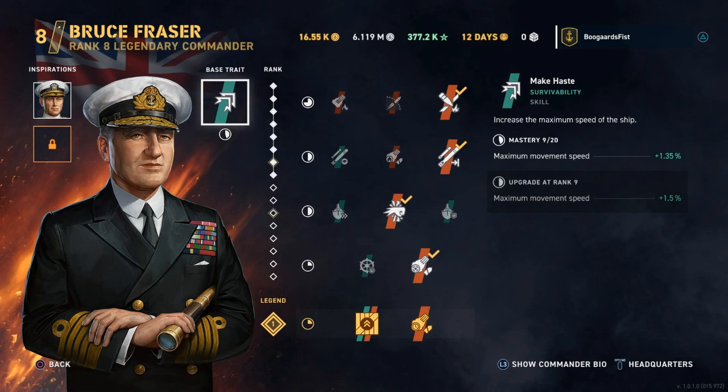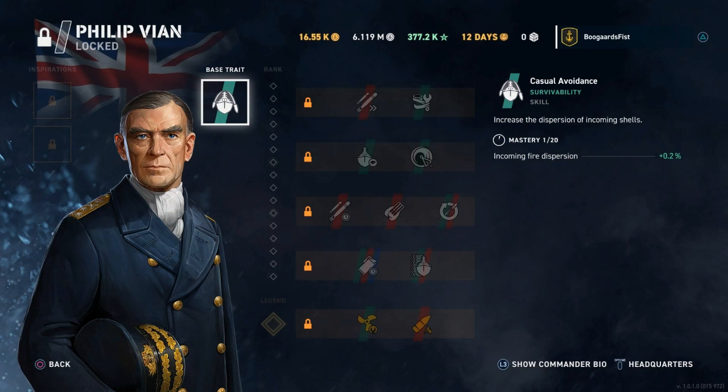Frasier increases your ship's speed. Speed is important with IJN destroyers, and his trait applies to 'ship' generically. We don't currently have an inspiration in the game that affects just destroyers. Perhaps one of the other nations coming down the line will have a destroyer-specific commander, which would take the place of Frasier. I'm not going to level Frasier very high at the moment since we don't have British Cruisers in the game, but he could be considered on multiple different builds for different lines.